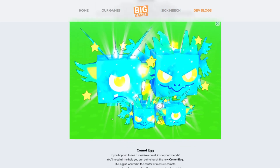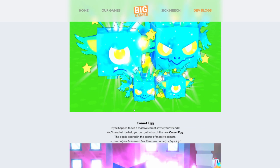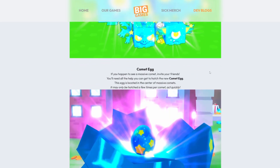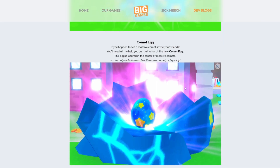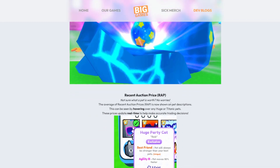These are the new ones — they look pretty nice, I won't lie. New starry-eyed pets have been added: two new event pets, Comet Agony and Comet Cyclops, plus their huge counterparts. The comet egg itself — if you happen to see a massive comet, invite your friends, you'll need them. It is located in the center of the massive comet and it may be hatched a few times per comet. So it's not just once — you can open it multiple times, which is pretty nice to see.